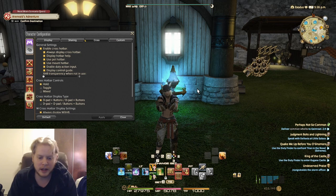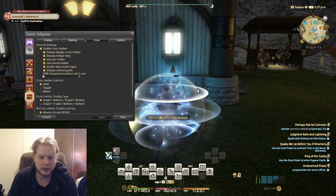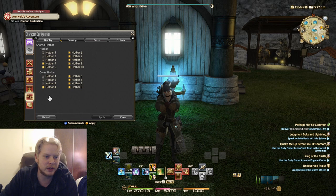Hotbar 4, on the other hand, is the same no matter what class you're on. It's a shared bar. That's what sharing means on your bars — it stays consistent across all classes.